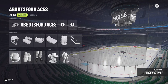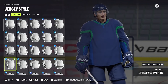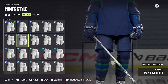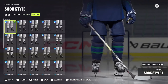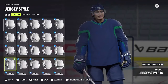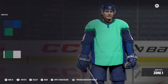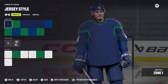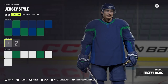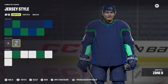Once your equipment is set, go over to team uniform and choose what you want for your home jersey. You can customize the pant style and the sock style using the triggers to cycle between sock style, pant style, and jersey style. If you want to customize specific color zones, press X and it brings up the customization portion where you can change each individual color zone of the jersey, as well as the font and what logo appears on the jersey.